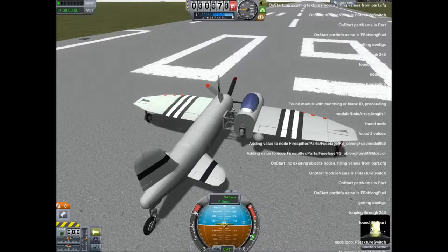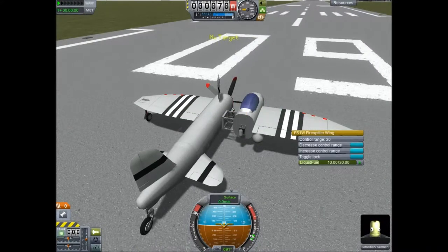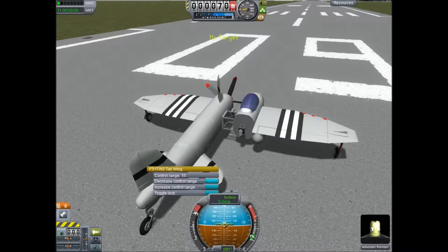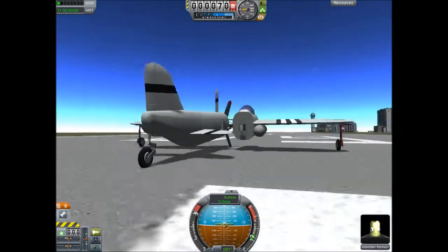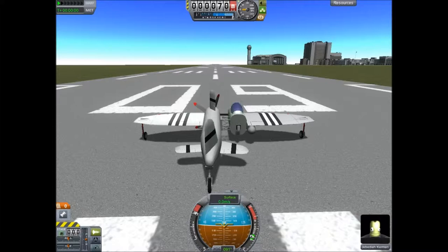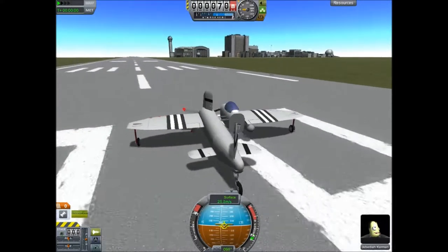Okay, brakes on. Before launch, increase the control range of the wings. And these got the 35. That should be okay. The only stock part in this entire aircraft is the struts holding this assembly together. Brakes off. Throttle up. Chocks away.